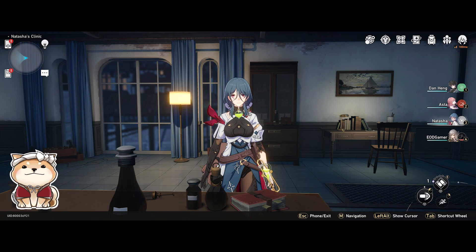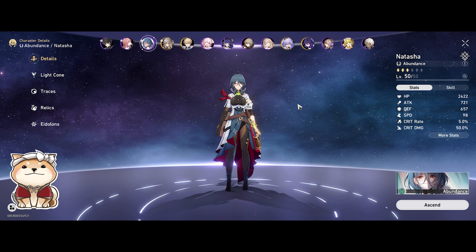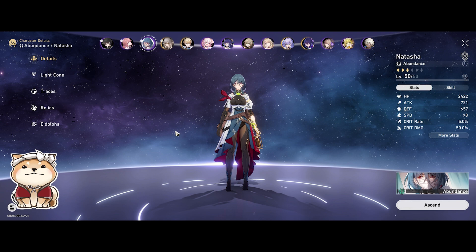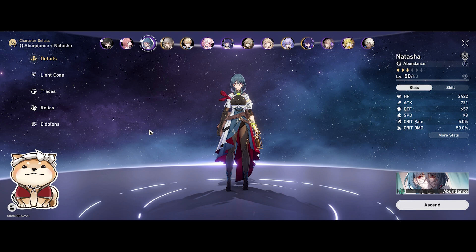Hey guys, it's me EODGamer here, and we're back today with another build guide video. We have here the lovely Natasha, a free-to-play unit that is also on the current banner right now as of Zeela's banner. I'm going to be talking about light cones, traces, relics, what are the main stats I'm looking for in terms of relics, and also how I'm building this character.